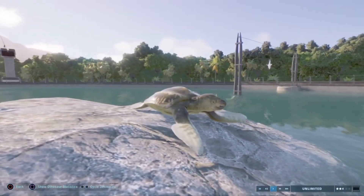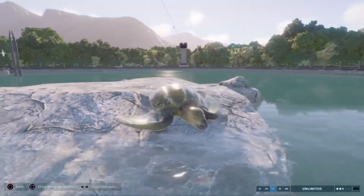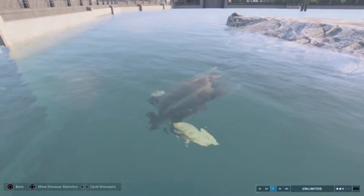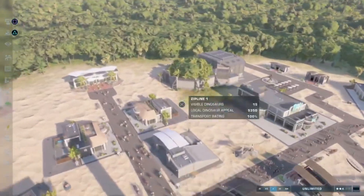We gotta see this guy go — look at him just scoot his way. My name is T. I want fish — quote from Steve. Ha! I keep saying Steve, it's weird.